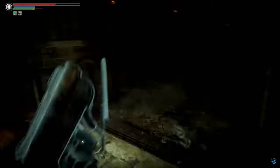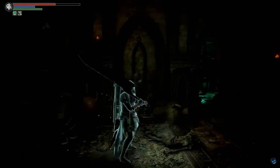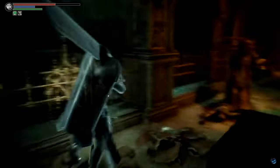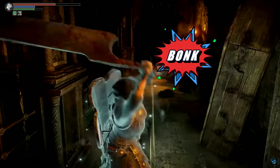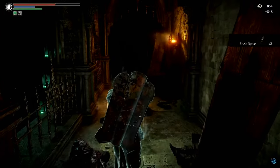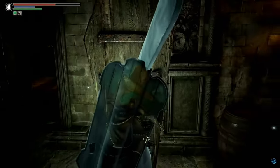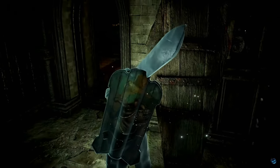Starting from 3-1, the Prison of Hope, take the path I am taking towards the second floor. You will need to take out two of the mind flayers on the way and a final one on the actual floor.